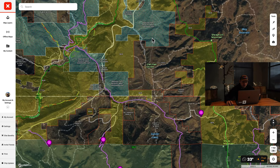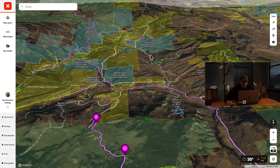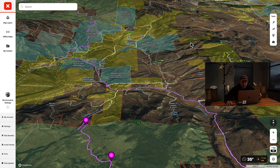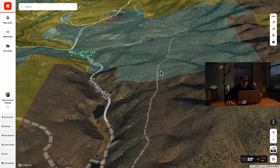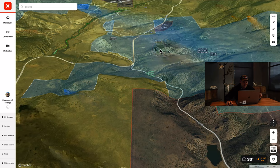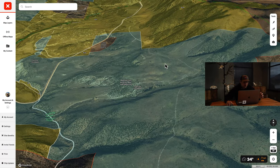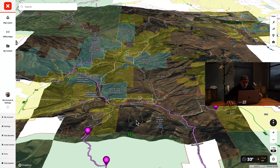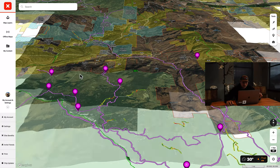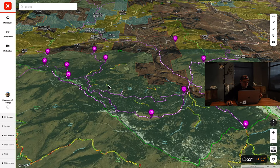I've mapped out some of the access sites based on the roads and kind of where they go around. This north part of the unit has quite a bit of roads in it. Let's go into 3D - it doesn't have quite as much cover, it looks pretty open. There's some wildlife unit stuff here. This could be really good deer country. For elk, I'm going to focus down here in the Forest Service and continue scouting this and make my A, B, C plan down here.